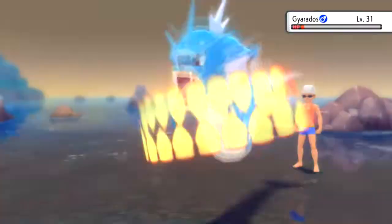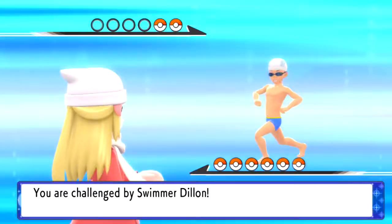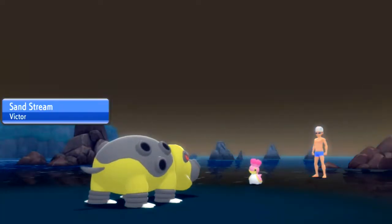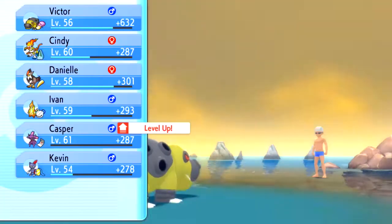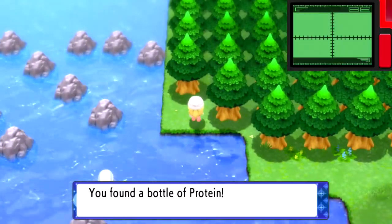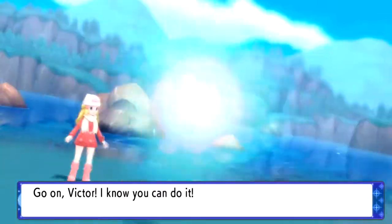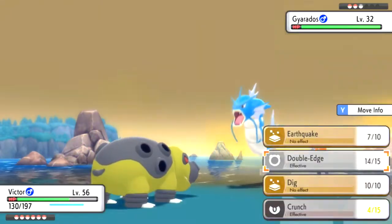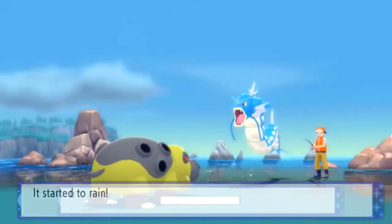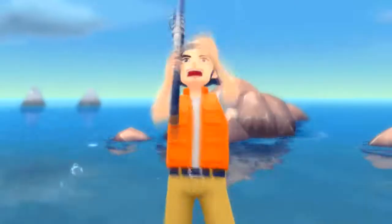There's a bit of a dead end, but there was a trainer there so it was worth fighting her. I'm going to be showing off the middle path, and then there's a top path which I'll explore after. We're almost through this surfing part, so we just gotta get past this trainer here. Right there you can get yourself Protein, which is pretty much useless since all my Pokemon are at pretty high friendship and high EV stats. We just need to defeat this fisherman, and then we will be on our way to the main part of this route.